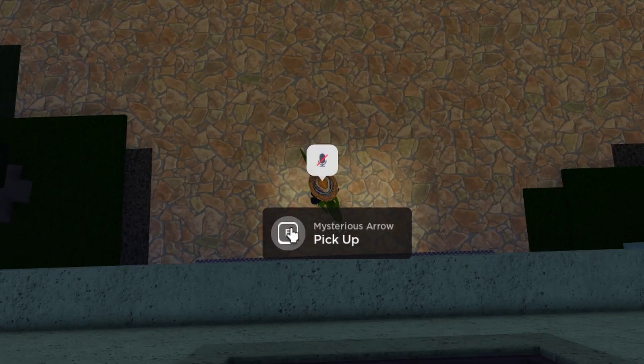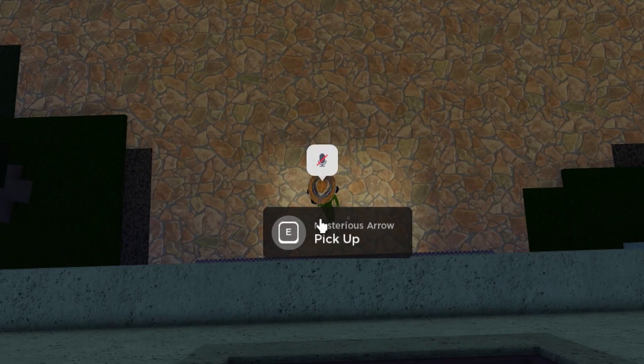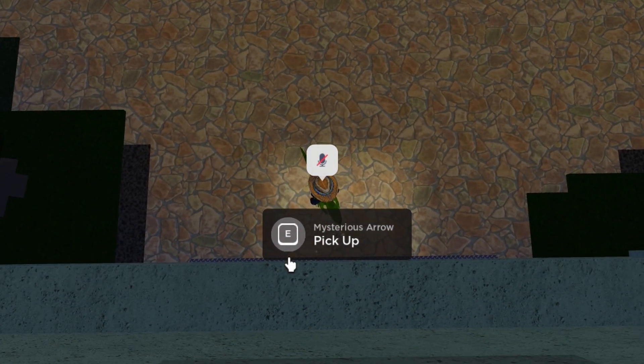Hold it for two seconds — one, two. It doesn't matter if it loads. Now it's going to give you a timer. You're going to wait for it to hit 20, and you'll see it's green. You have to press the green one, but actually wait until it hits 10. It has to be 20 or 10.